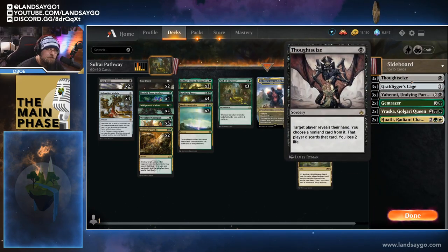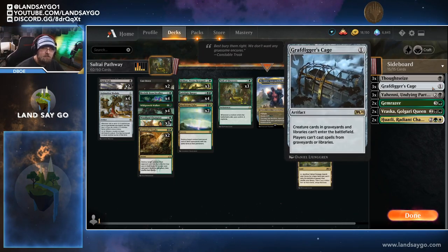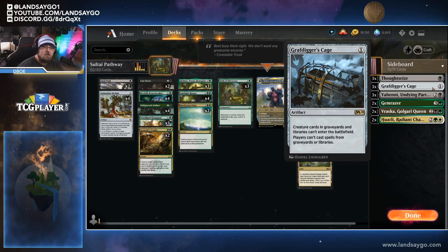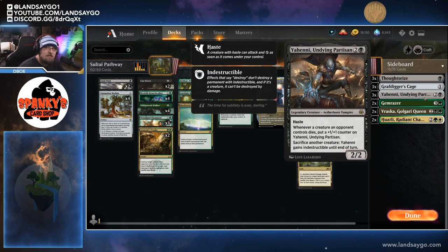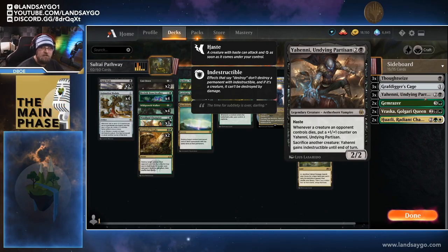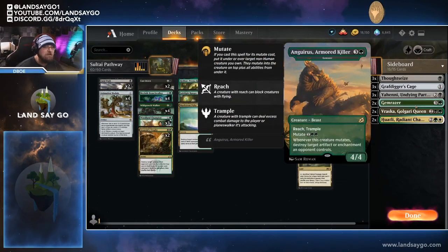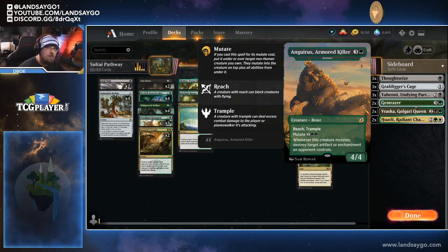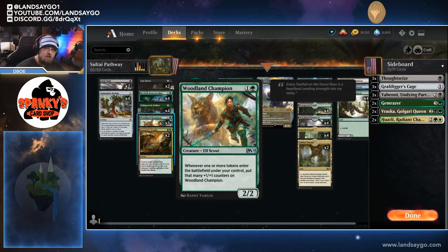In the sideboard we've got Thoughtseize for dealing with control or threats we can't normally answer. We have three Grafdigger's Cage, which is really good against goblins and any reanimation strategies, of which there are a lot right now. We also have three Yeheni — a very good answer to board wipes, because you swing out, sacrifice a token to give it indestructible, they board wipe, and then it gets a plus one plus one counter whenever a creature an opponent controls dies, which triggers Animation Module and lets you do the whole thing over again. We also have a couple copies of Gym Razor as additional support for blowing up artifacts and enchantments — specifically targeting mono-brown artifact lists — and it gives Trample which is relevant on a large Woodland Champion.